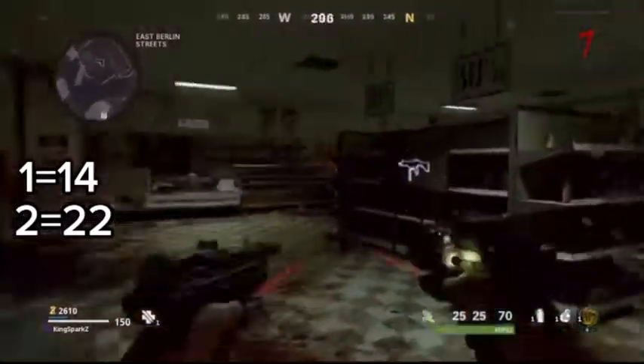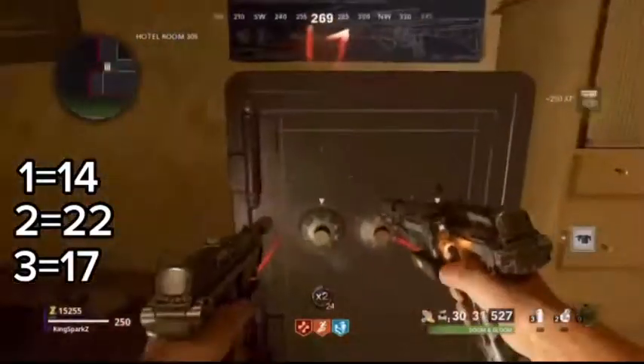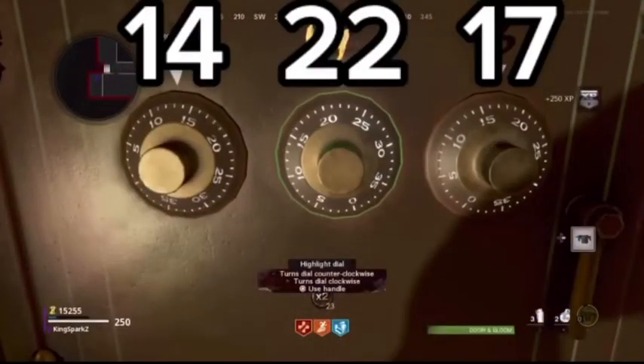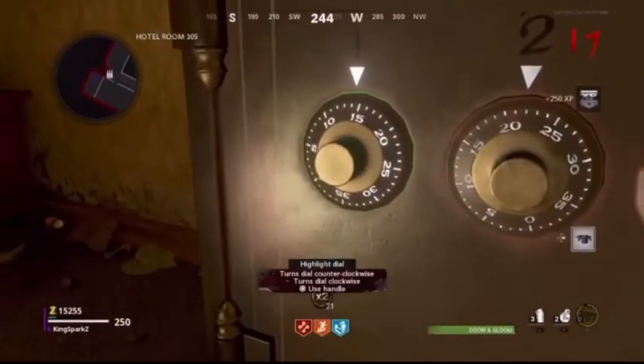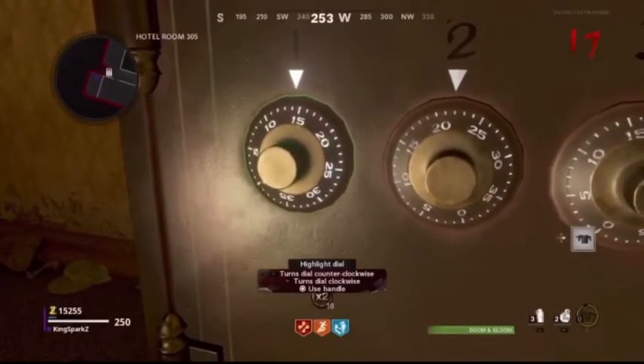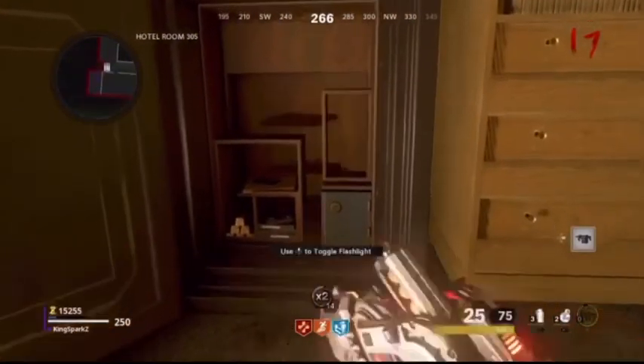...22 and 17. Once you remember the numbers, go back to the room where you got Klaus's hand, and there'll be a safe. Input the numbers on the safe in the order you remembered. Once you enter the numbers correctly — it can be a bit tricky — the safe opens and you'll get your free Wonder Weapon. There are a total of three ammo mods available.